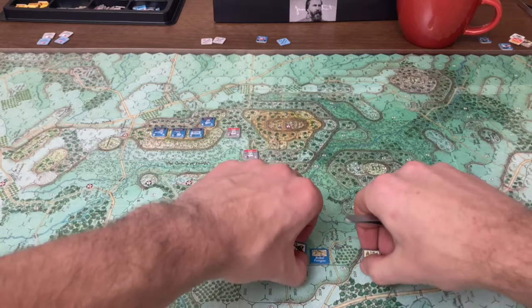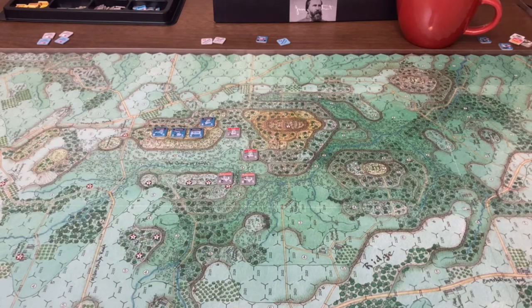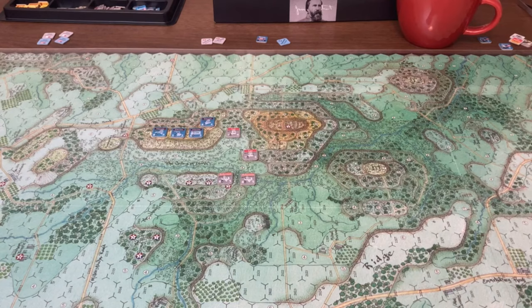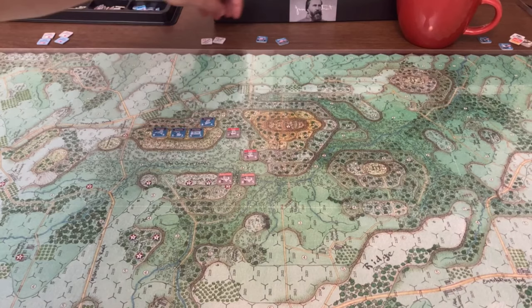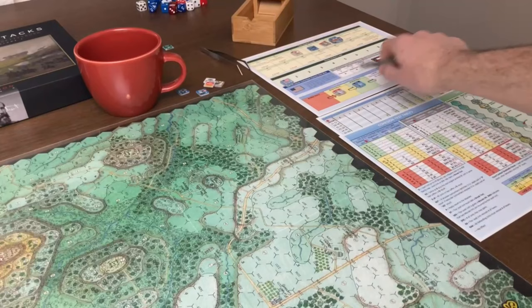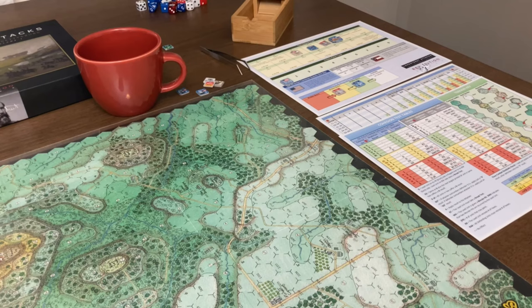In some scenarios you tally points every turn for holding different terrain; for this one it's only calculated at the end. Then we flip over all activated brigades so they're eligible next turn. We do the broken track adjustment — everyone on the broken track moves down one. There's also a coordination and reinforcement step, which doesn't apply in this scenario. Then we gather all the chits and start over with the command phase.